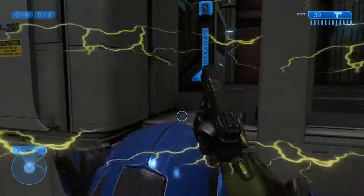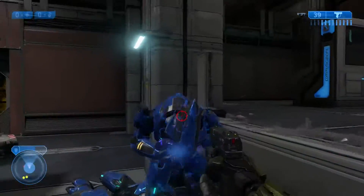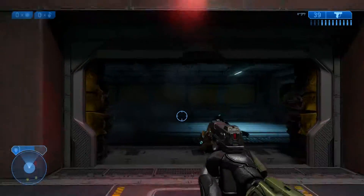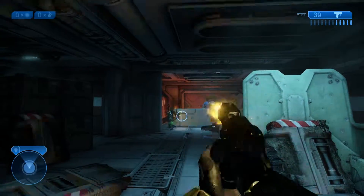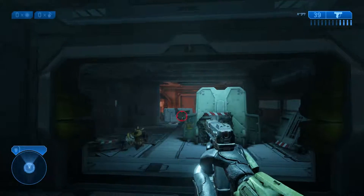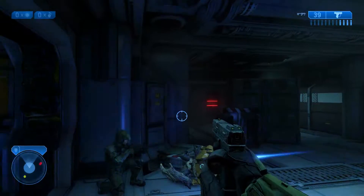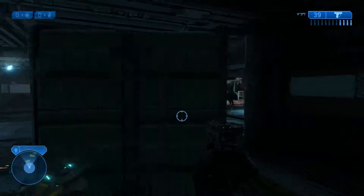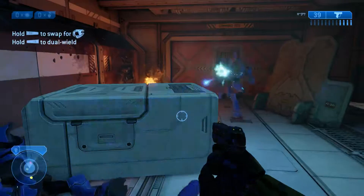It's a different model than in Halo 1 — it's the M6C versus the M6D in Combat Evolved. It fires the same round, the 12.7 by 40 millimeter, so it's still a massive round. It does fire faster in this one and has less recoil with the same capacity. Being fired by a Spartan makes sense that he could handle this recoil, but other Marines seem to be able to handle it just fine too, which doesn't quite fit.